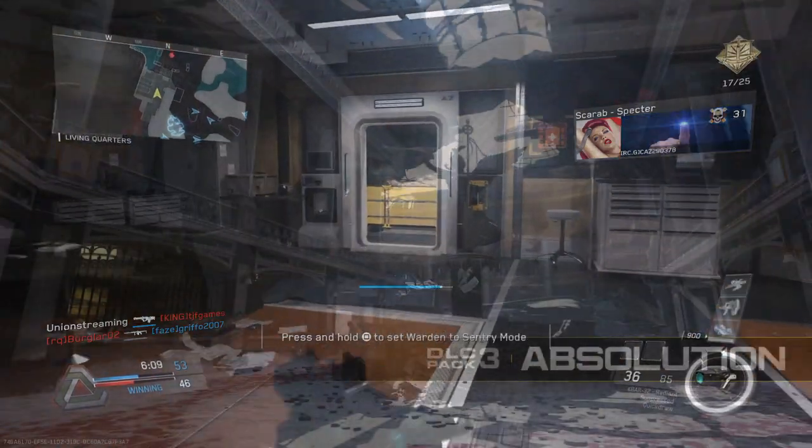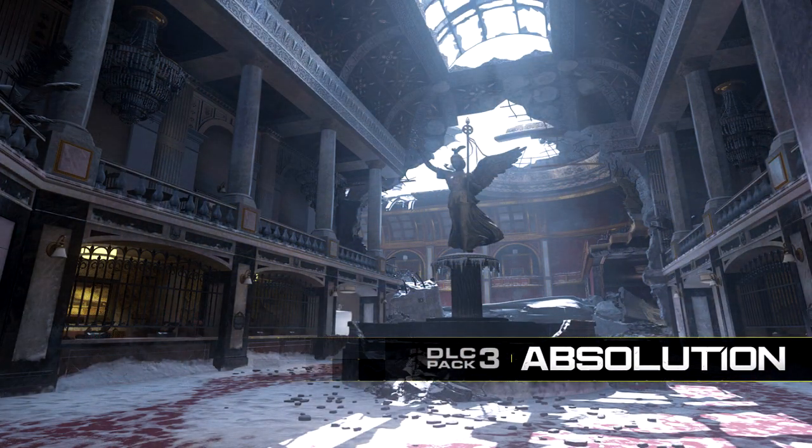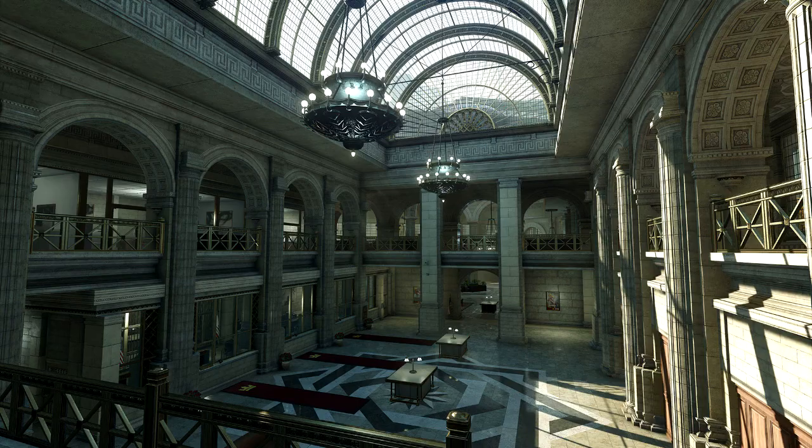The next one we have is Permafrost. Taking a look at Permafrost now - this one looks quite nice. It's like the ruins of a kind of theater building. Is that a prison maybe, or like an old-school bank? I think it might be an old-school bank. It kind of looks like that map from Battlefield Hardline - like an old bank or a theater room or something like that. That looks quite interesting.